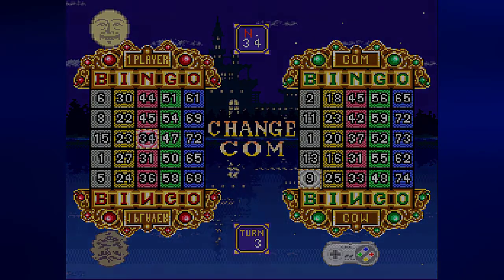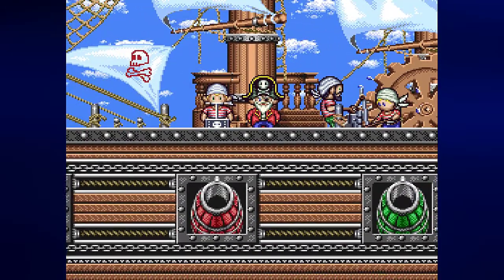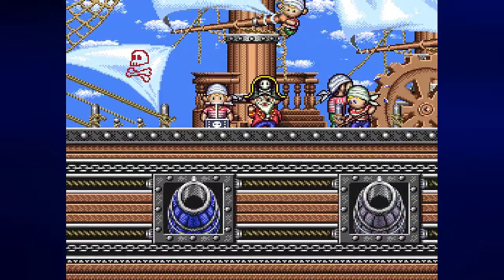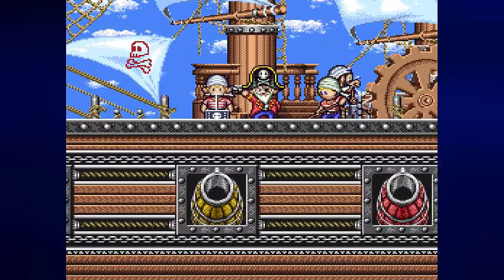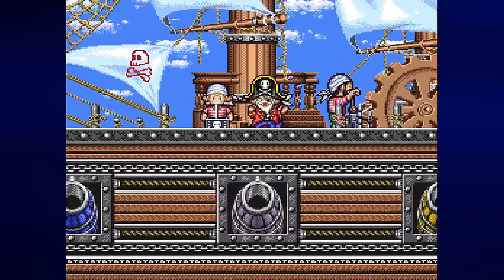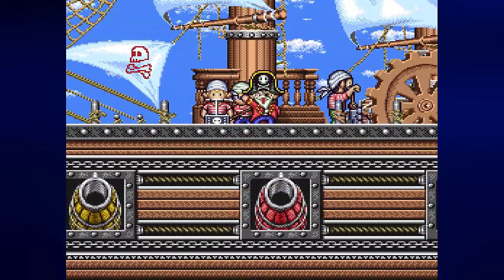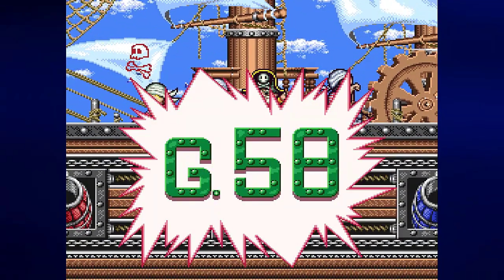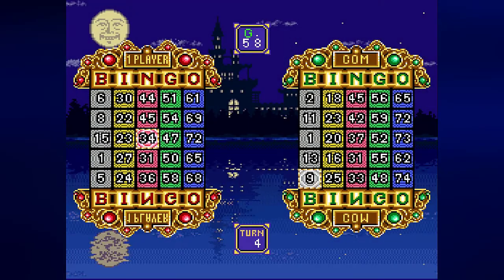So if I shoot from the red cannon I get a red cannonball; green gives me a green cannonball, and so on. Thankfully, timing the pressing-A-to-get-the-color-you-want part isn't all that hard — you just wait for the one you want to come to the middle and then press A. What number you get is entirely up to chance. G58 — I have that, the computer does not.